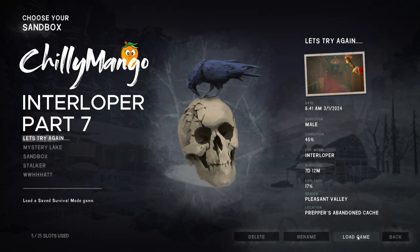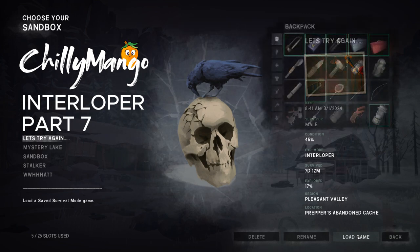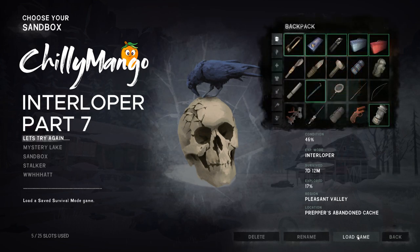Hello everyone, hope everyone's doing okay. I'm Chillie Mango and we are continuing to play The Long Dark. From last time we are at Pepper's Cache. We're going to take our time looting here and then make our way down to the cave which is not too far away. Then we'll go to the Red Barn. We've got our quality tools from last run and found another jerry can which is always helpful. Without further ado, let's get to it.